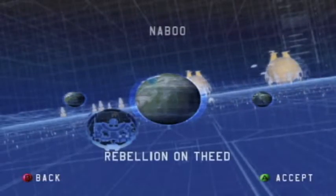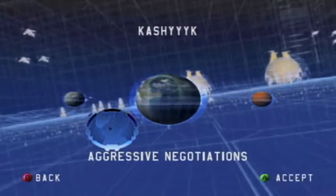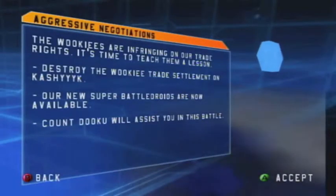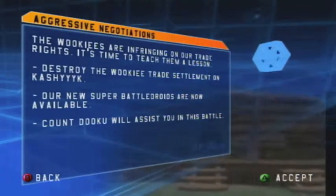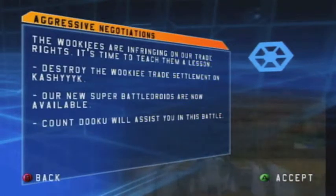Hi everyone, welcome to part 3 of Let's Play Star Wars Battlefront. For this one we're going to be doing Aggressive Negotiations, which takes place on the Wookiee planet of Kashyyyk. We are still playing as the CIS, and we'll be taking the battle to the Wookiees. So that'll be interesting — new enemy.